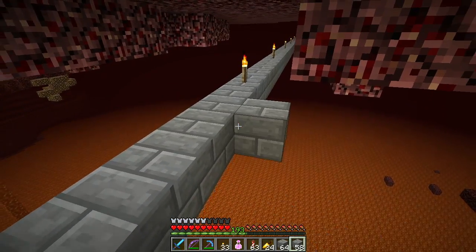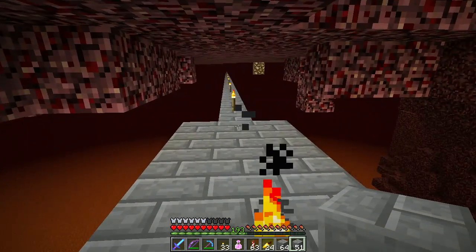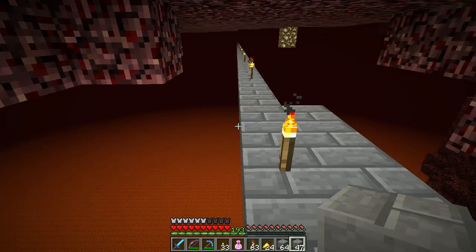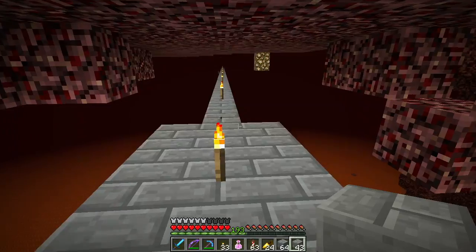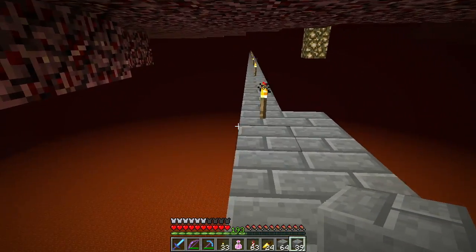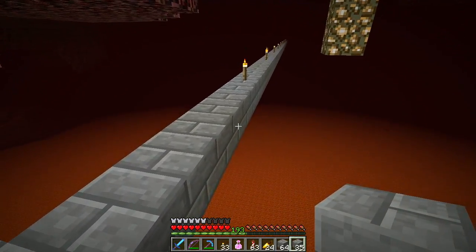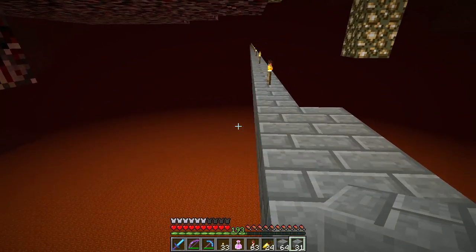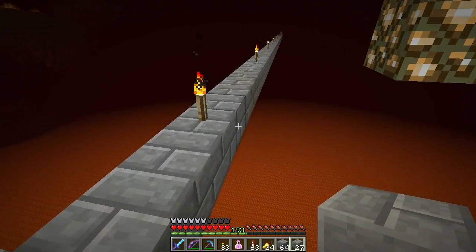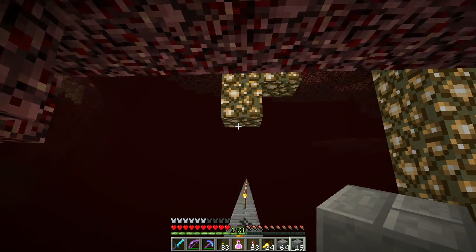We're out in the Nether. I'm digging out to a space where we found a pretty large mesa and desert area where I think we want to do some building. I need some clay for another project, and the mesa we knew of previously wasn't super huge. We don't want to mess it up because it's kind of pretty, and we have new residents who are building out there, so we don't want to completely strip mine their surrounding biomes. I've got a portal out there already — it's quite a ways away from spawn — so I'm building a little tunnel out to it.